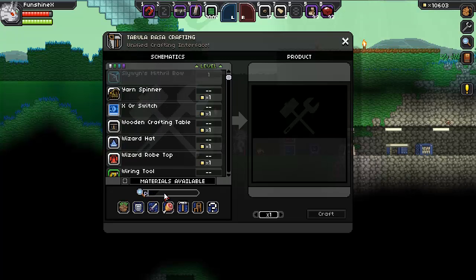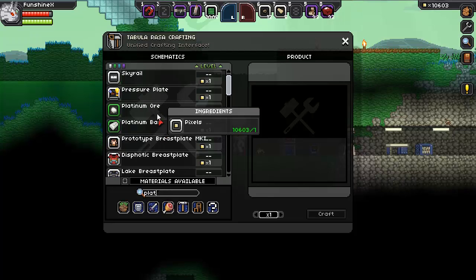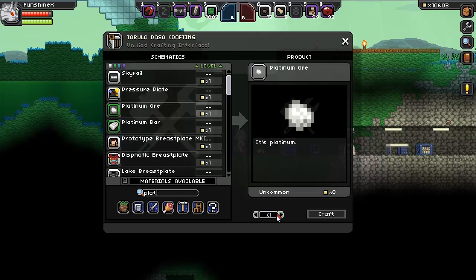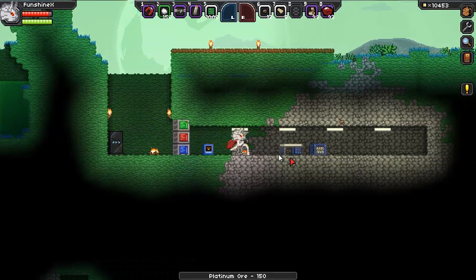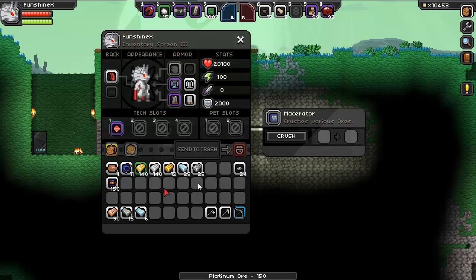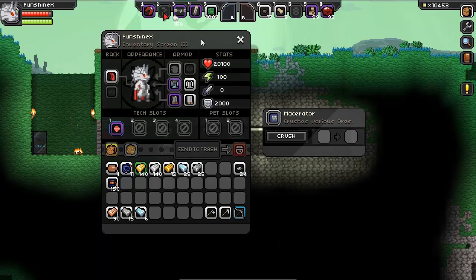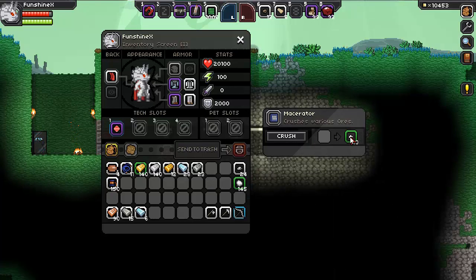Still horrible. Plat — platinum ore, yep, we want some platinum ore. There we go. Now we can put this guy in the macerator. So obviously we're not going to be doing this early in the game. It'll take a little while. But we've got 10 platinum ores. Perfect.